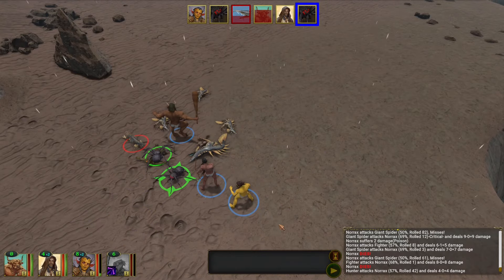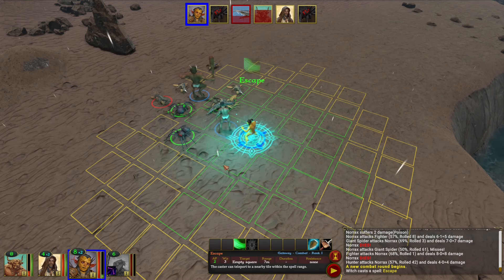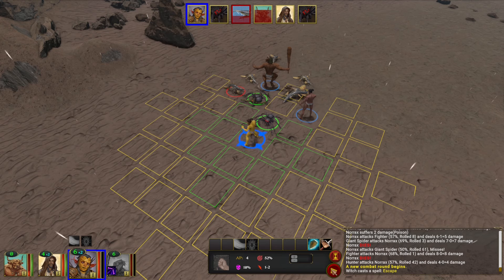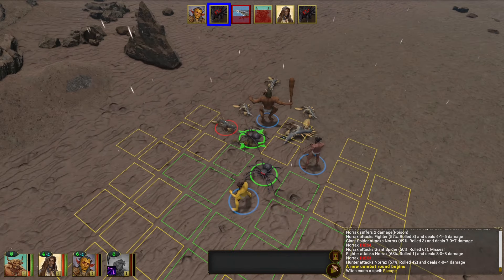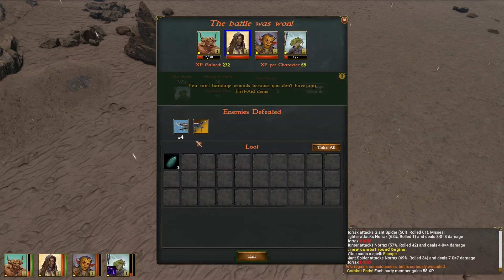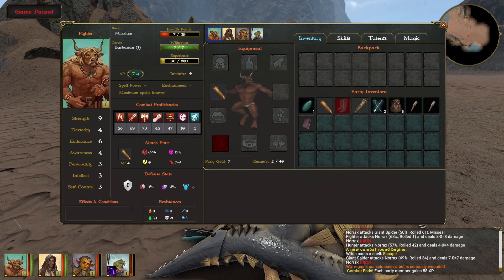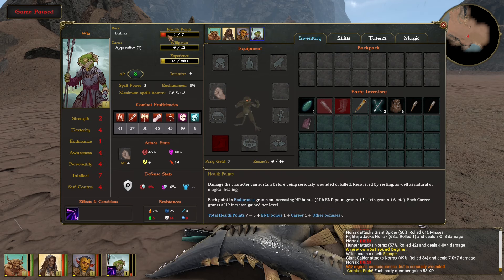My mage went down — if I manage to win, we'll find out if he's dead completely. He's just stunned for the duration of combat and will become conscious again when combat ends — that's a good thing. The tide of combat is turning to my side.